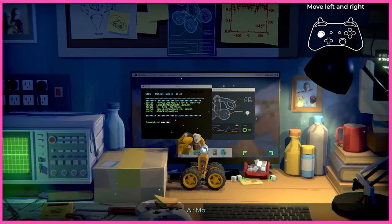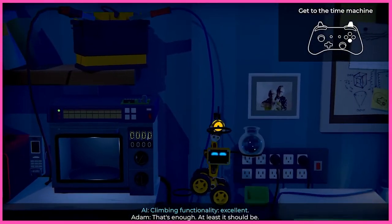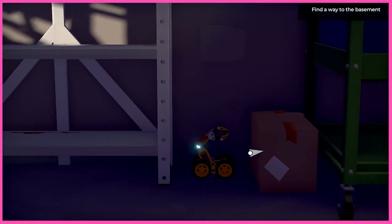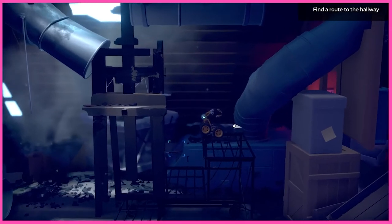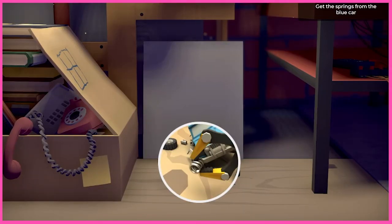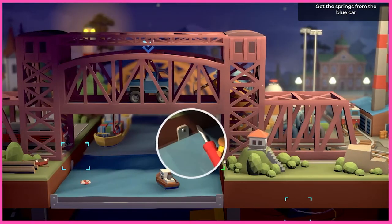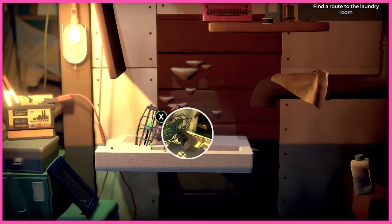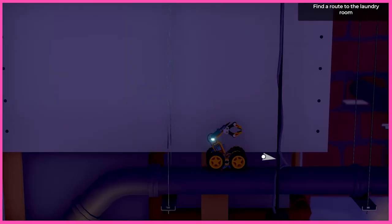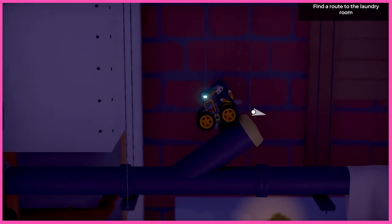The controls of Time Loader keep it simple: move, interact, shoulder buttons for the claw, and the aforementioned hit-and-miss jump. It manages to keep gameplay fresh with different upgrades throughout. Early on, you get an enhanced jump, which makes Little Yeller feel much more fluid. You also get upgrades in the form of a screwdriver, a harpoon, and the ability to conduct electricity. This all helps you on your journey and makes light of certain obstacles as you go.